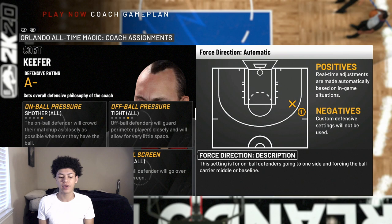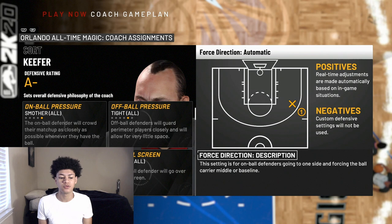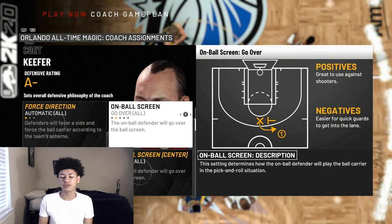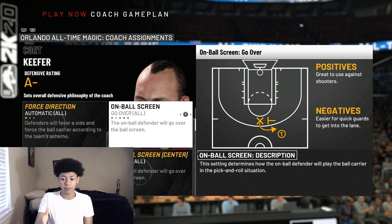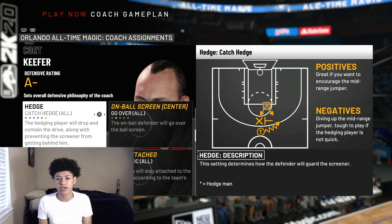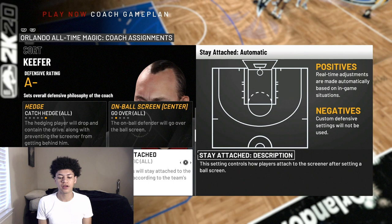For the fourth direction, leave it on Automatic. There are a lot of exploits when forcing middle or baseline, so I play straight up. For on-ball screen — both center and regular — go Over, and set the hedge to Catch Hedge. When playing pick-and-roll defense, going over the screen lets me contest the three-pointer, and if my opponent drives after my player gets caught on the screen, the Catch Hedge has my center drop down, guard the paint, and stick his hand up. These are the best four pick-and-roll settings.